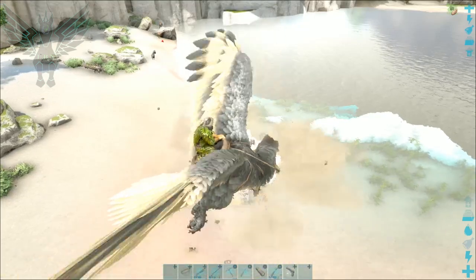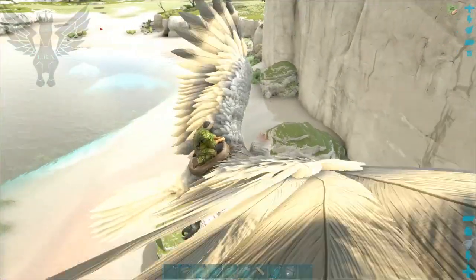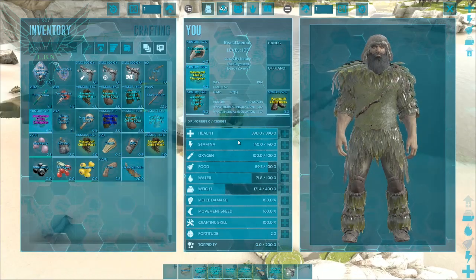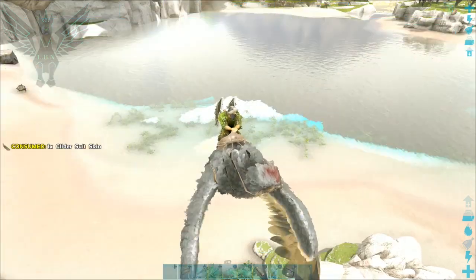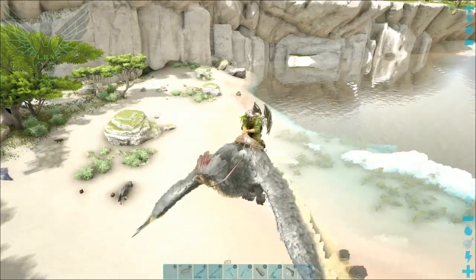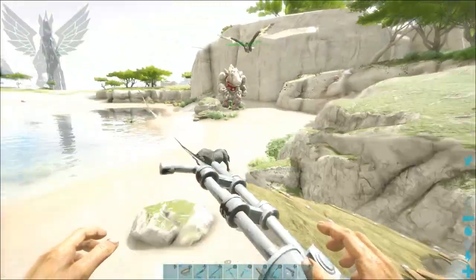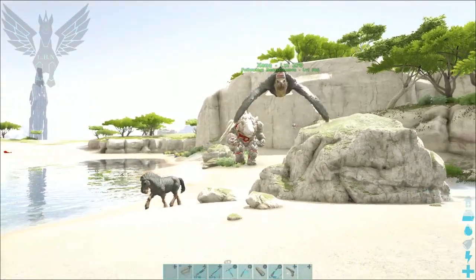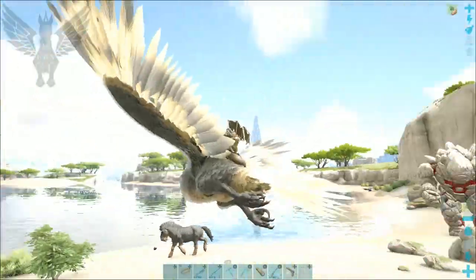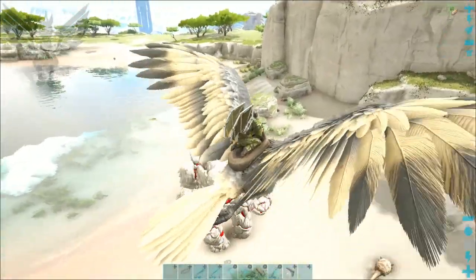My suggestion is get your glider — it works great with the glider. So I'll go ahead and show you that. Let's go ahead and put our glider on. All right, we're ready to rock and roll. It will come after you, but all you gotta do is fly away from it. Oh crap — I forgot to get this bird off following me. Okay, let's try this again.